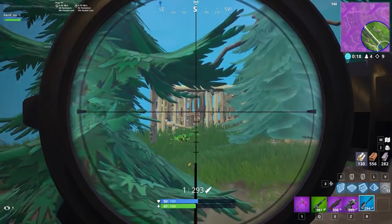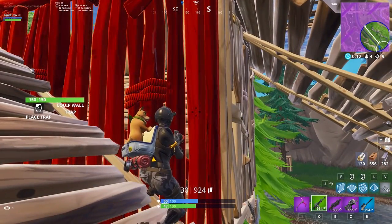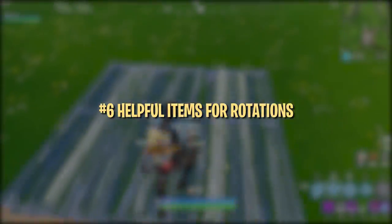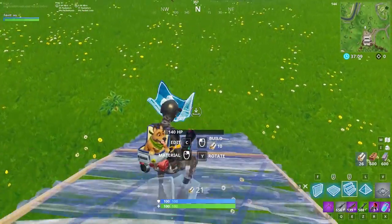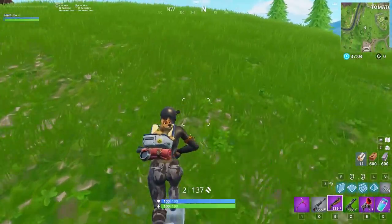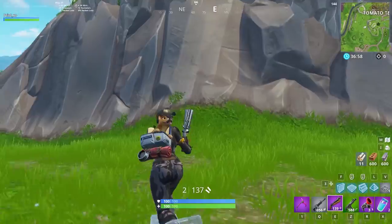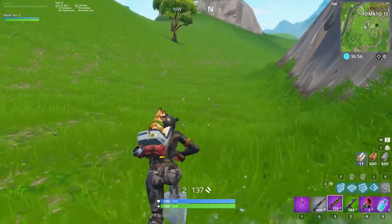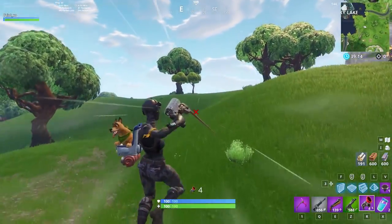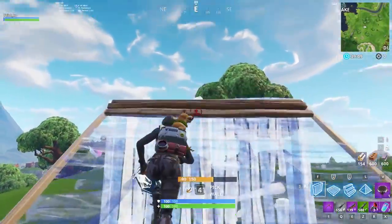Remember, late game circles hurt a lot, so avoid getting caught in the storm at all costs. There are a ton of mobility items in Fortnite that can help you rotate faster. These items can act as a get out of jail free card if you find yourself late on a rotation or stuck in a spot that won't let you rotate. Ice traps are the easiest to find because their rarity is common — all it takes is a couple down ramps, a pyramid, or a hill to pick up some major speed. Items like launch pads, the grappler, and rift-a-go's are great for rotations, although they're much harder to find at epic rarity. Other features like rifts, ATKs, and shadow stones can help speed up rotations as well.